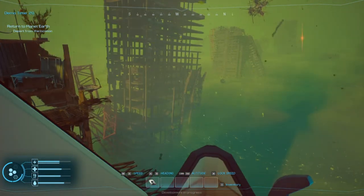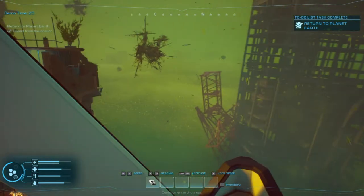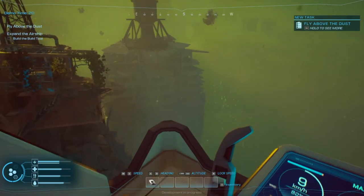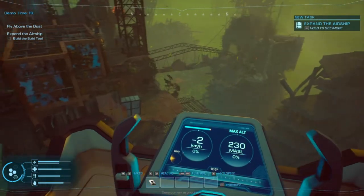We have launched! Fantastic, I love it. I'm coming around to get this battery. Once you have lifted off, a message pops up: welcome to Forever Skies, now you're flying into the dust wastelands. In this sandbox, you will visit new locations, investigate light sources, collect resources, and expand your airship. The gameplay has a time limit displayed in the corner. From this point on, the save system works and you can interrupt the game at any time. This is already wish listed — but the rest of you guys, go wish list it. I'll leave a link in the description.